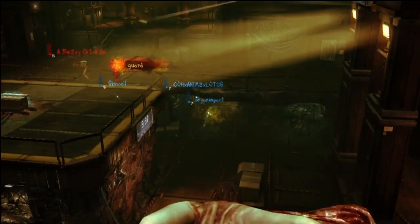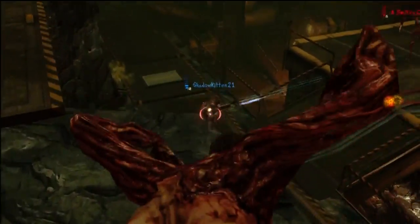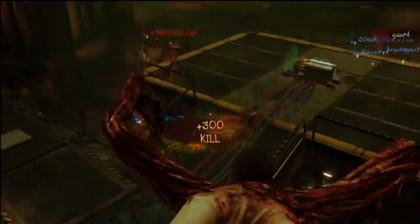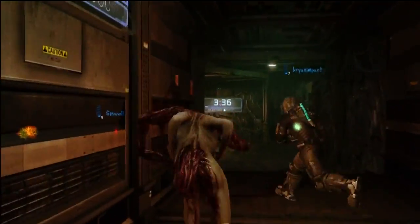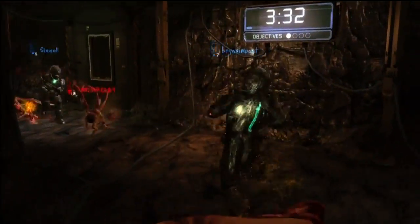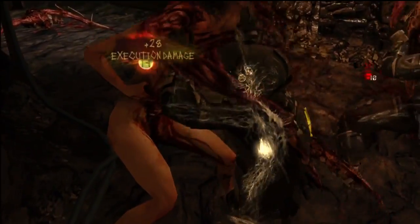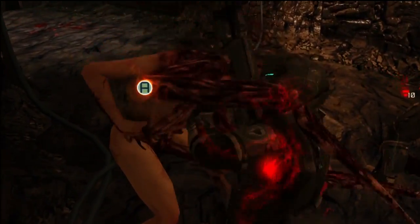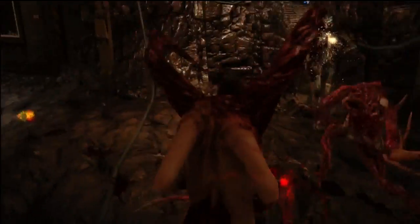Playing as a necromorph is pretty fun. You've got the Spitter, which is my personal favorite. It can attack from long range and has a charge attack — hold the trigger down and your spit becomes a lot more nasty, and when you release it, it hits harder. It also has a close-range melee execution move that is really awesome to watch in action.